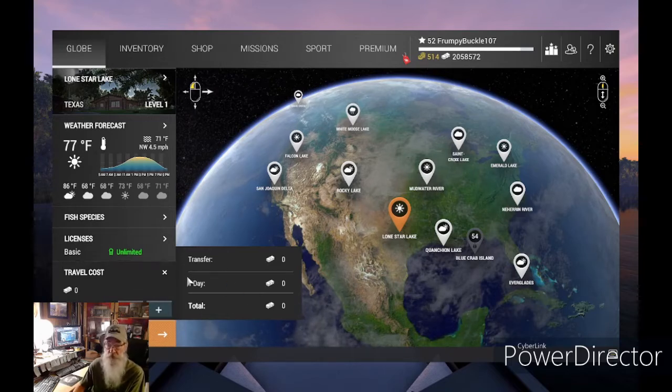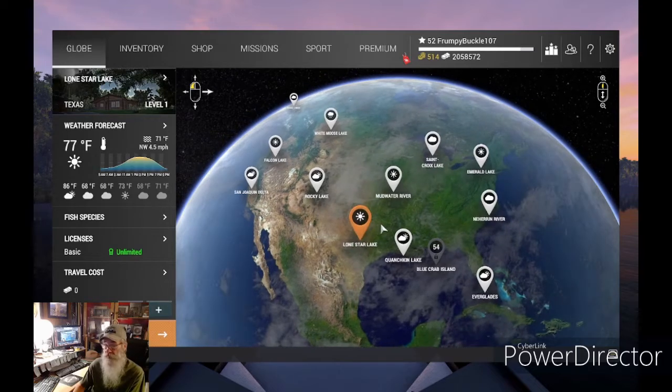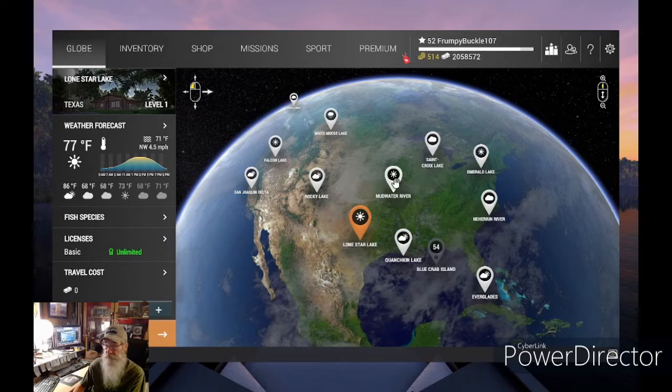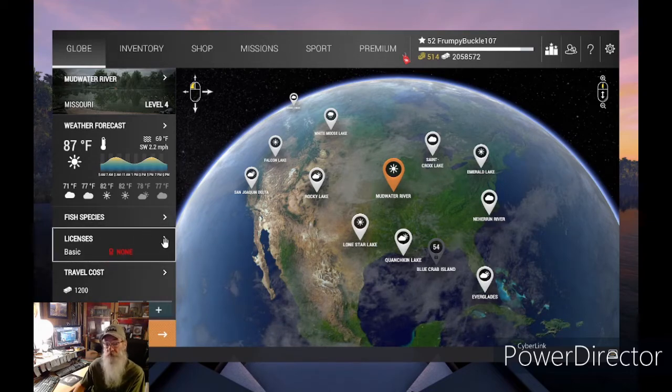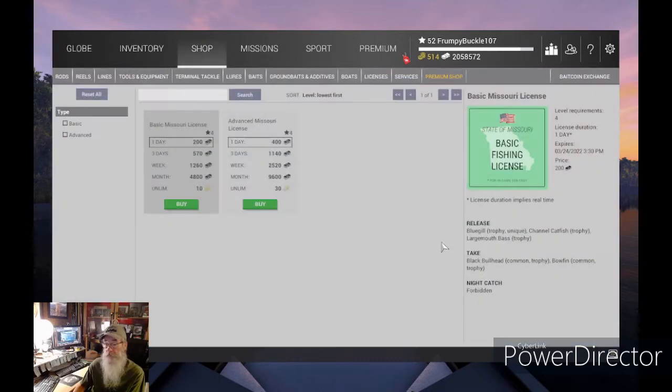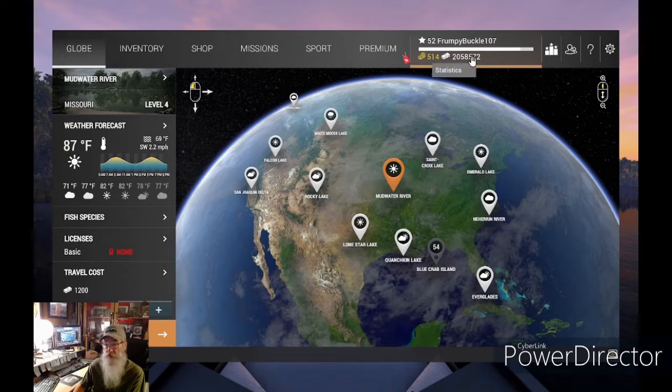Lone Star costs you nothing to travel to. The very next lake that opens up is Mudwater River at level 4 — that costs $1,200 to get to, and the advanced license for Mudwater is another $400. When you get up to the higher levels where I'm at, your license costs $8,000 and your travel costs are like $12,000 to get there. So it is expensive — that's why money means everything. Mind your money. And for you younger folk, this is good to teach you how to manage your money.